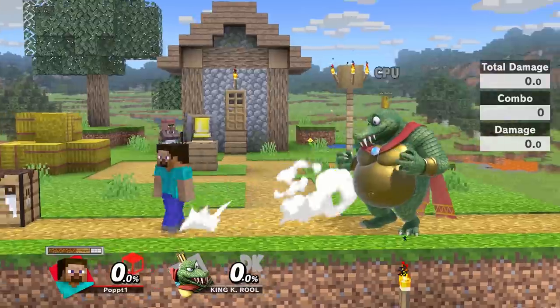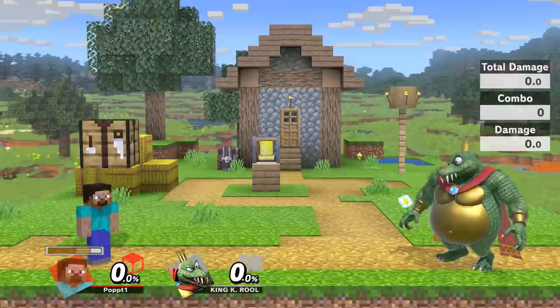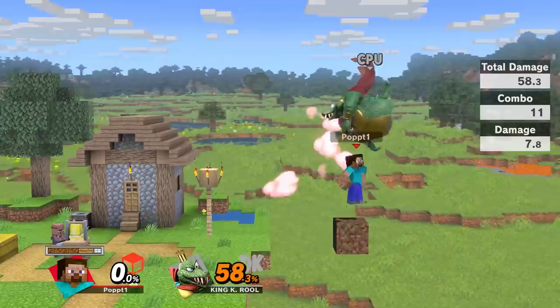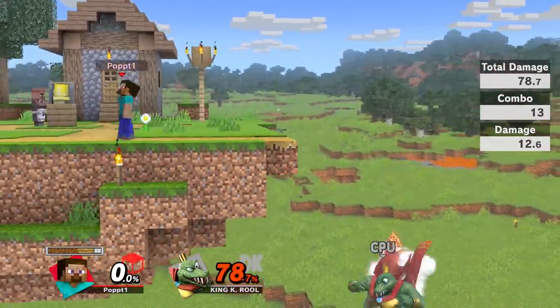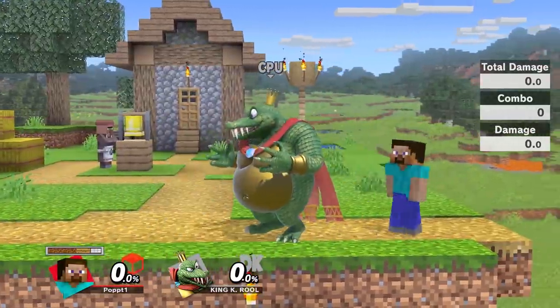With the down throw, there's something you can do specifically on heavies as well. On heavies you can do down throw into down tilt, and that only works on heavies but it's a great true combo. Down tilt then leads to some follow-ups — a crazy amount of damage, all true off a grab at 0%.